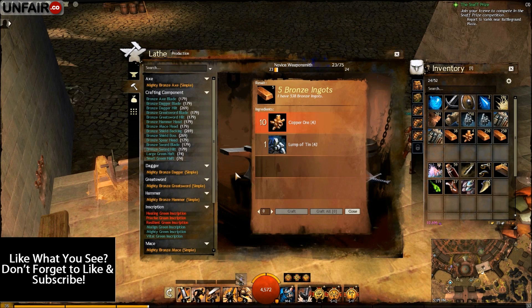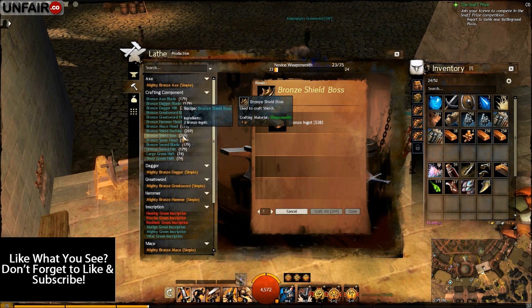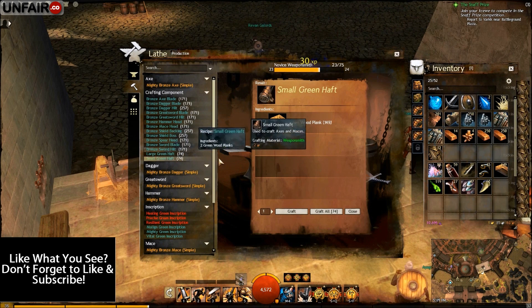When you hit level 25 or run out of materials, it's time to start building the crafting components. For the shield pieces you're going to want 12 of each — so 12 shield backings and 12 shield bosses.